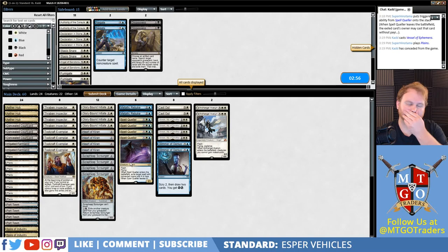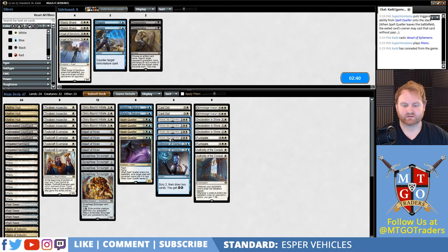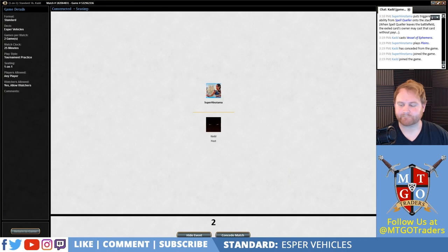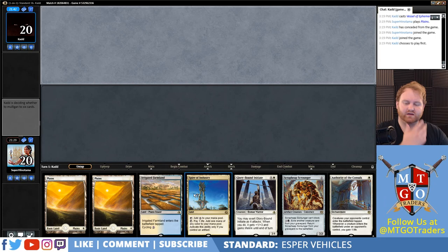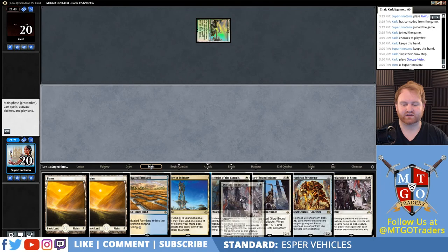Let's go to sideboard. Declaration in Stone is the definite card to put in for this matchup. Fumigate is also a good card for this matchup. Authority of the Consuls is really great. Let's take out some Gideons and some Rebukes, and a Scrounger. Taking out the Gideons because they're too slow in this matchup — you definitely want to go wider and not bigger. Gideon is great, it's just that he's too slow. He can just die to a bunch of 1-1s. Four mana, two 2-drops, and Authority of the Consuls. I'll keep that — this is going to be great, especially since he went first.